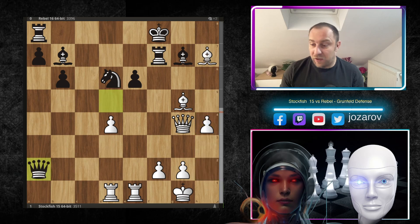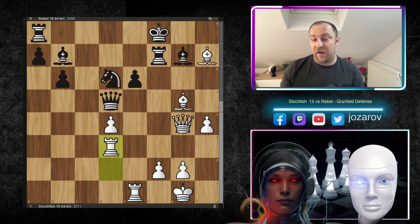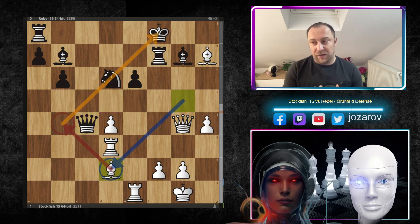After h4, Qxa2, and Rd2, the Queen comes to d5, and after Rd3 comes the stunning Rook lift — Rg3 or Rh3. Now Qc4 was played by Rebel. Bd2 arrives, and as said, the Knight on d6 is now getting in front of the King, so Bb4 as a long-term plan becomes an idea. The Queen is a little bit stuck defending the b4 square — if the Queen moves, Bb4 could happen.